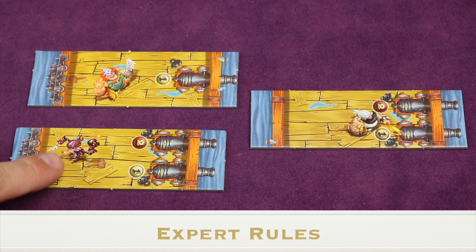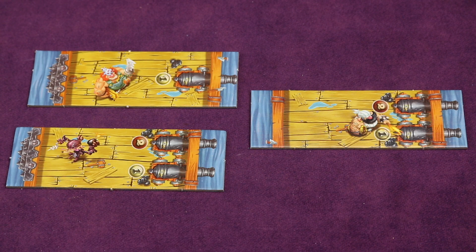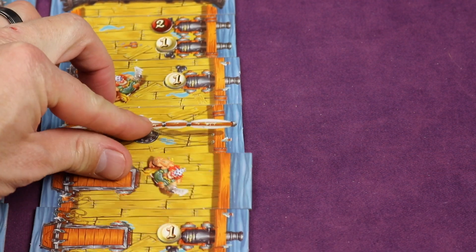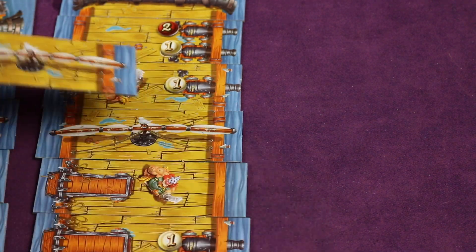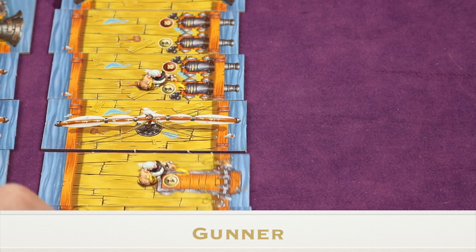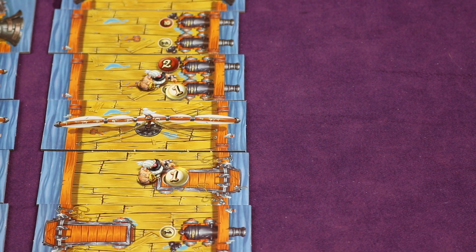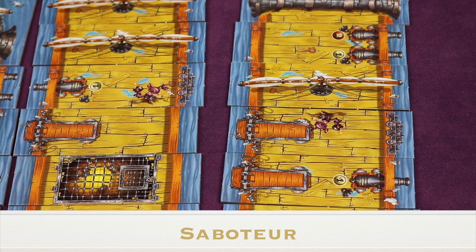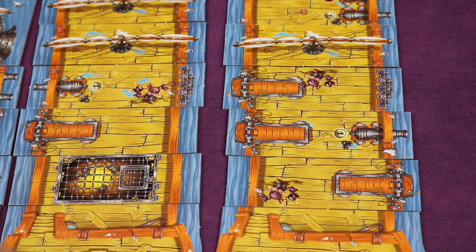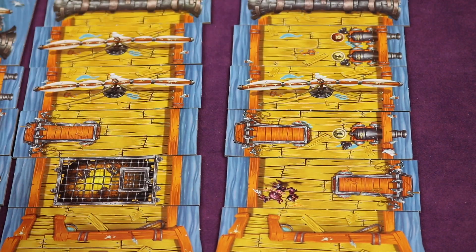For expert rules, add all tiles featuring three different sailors — the carpenter, gunner, and saboteur — to the deck at setup. The carpenter: having one does nothing, but adding a second carpenter lets you draw the top tile from the deck and place it on top, removing any fuse token it has. The gunner: whenever you add another gunner, add fuse tokens to all your other gunners already on your ship. The saboteur: if you're the only player to play a saboteur, all players lose all the saboteurs already on their ships. If more than one player plays a saboteur simultaneously, nothing happens — they're added as normal.